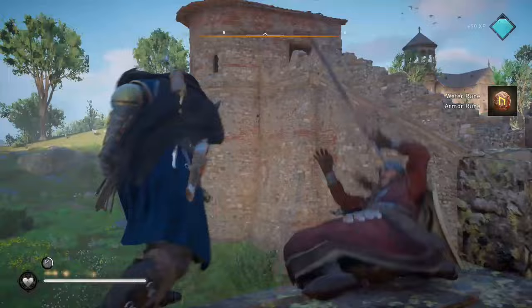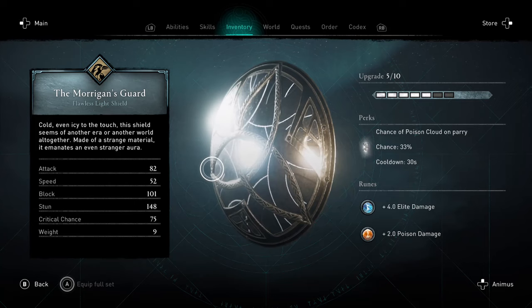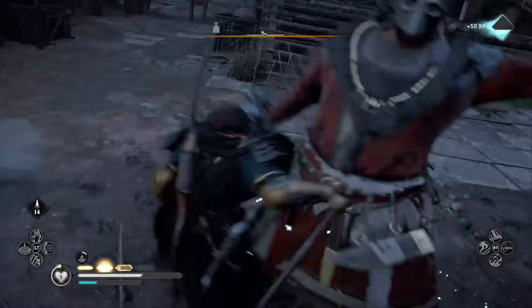Next up we have the Morrigan's Guard, which is a light shield, and not only is it rather good looking, it also has a 33% chance of a poison cloud on a parry. You can find this weapon hidden in a mound in Bella's Nap in Glowchester. I'd recommend using this in your left hand with a spear in the right — maybe Fafnir's Fang?